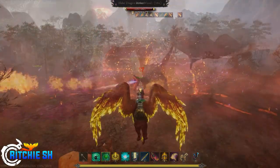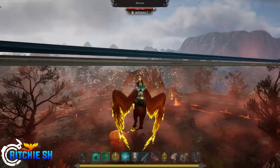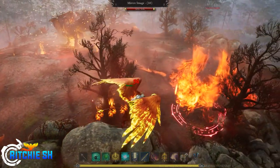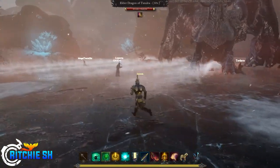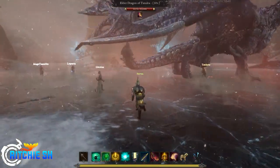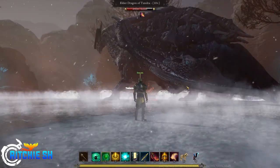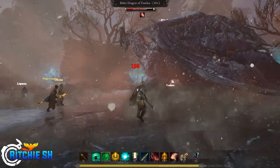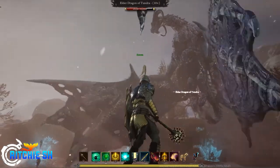There is also the Elder Dragon of Flame, which specializes in fire, breathing it from its mouth, and also performing a mirror image ability that creates copies of himself. And lastly, there is the Elder Dragon of Tundra which, as you'd expect, has frost abilities. This guy can freeze you in place, shoot out ice at the party, create icicles that trap you in them if you walk through, and breathe ice out of his mouth instead of fire.